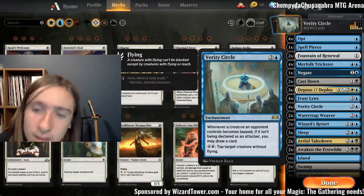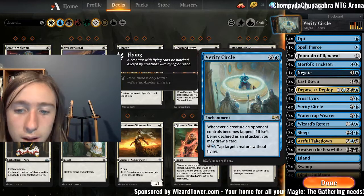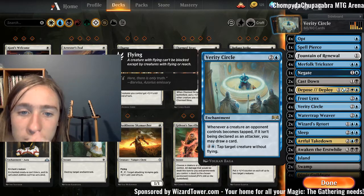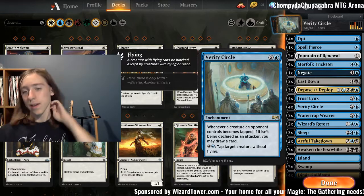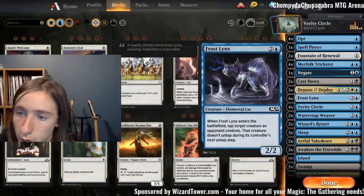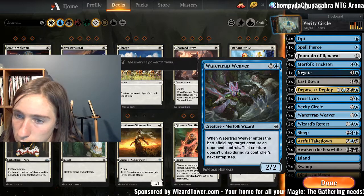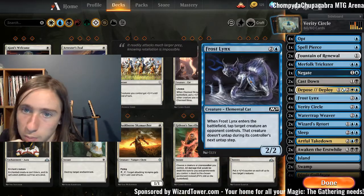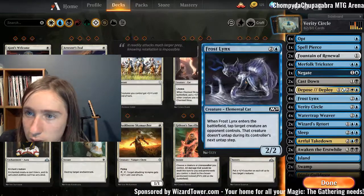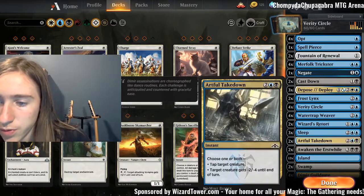The basic idea of the deck is Verity Circle: whenever an opponent's creature becomes tapped and isn't attacking, you can draw a card. The best way to abuse this is to tap our opponent's creatures for them. The enchantment already does that for five mana, but there are cheaper ways: Merfolk Trickster, Frost Lynx, and Watertrap Weaver. I'm changing the ratio now since Watertrap Weaver is a Wizard whereas Frost Lynx isn't.